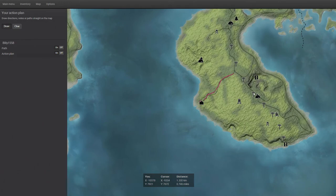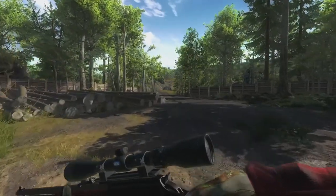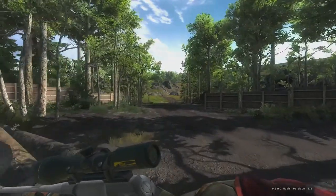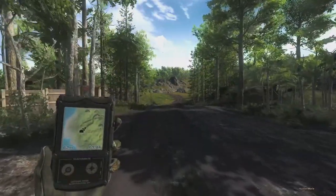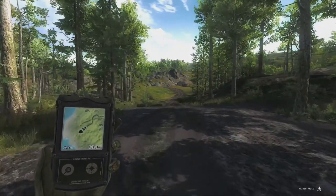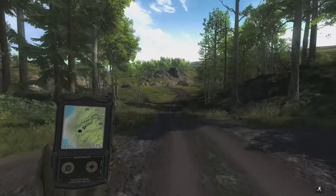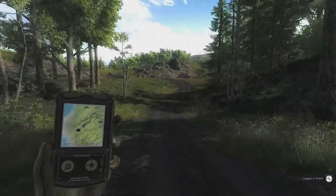We'll jump over to the tent and work out towards the field, going after some pheasant, some rabbit, and maybe we'll find a few bucks. We're bringing along our 9.3 by 62 just in case we see any monster bucks or want to take out some does. Let's go find a rabbit or pheasant to test out the new 17 HMR for range, accuracy, and damage.